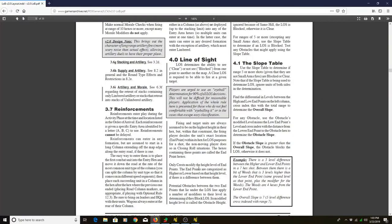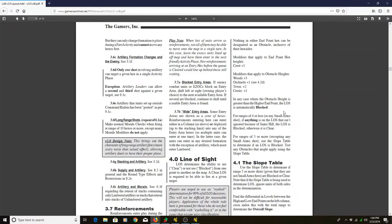Only crests modify the height level of endpoints. End points are categorized as higher or lower based on that height level. Potential obstacles between the two end points apply modifiers to determine if they block LOS — the modified height level is called the obstacle height. Here are the height levels for obstacles: any crest line is always a plus-one height obstacle, woods are plus-three, orchards are plus-one, and towns are plus-two.